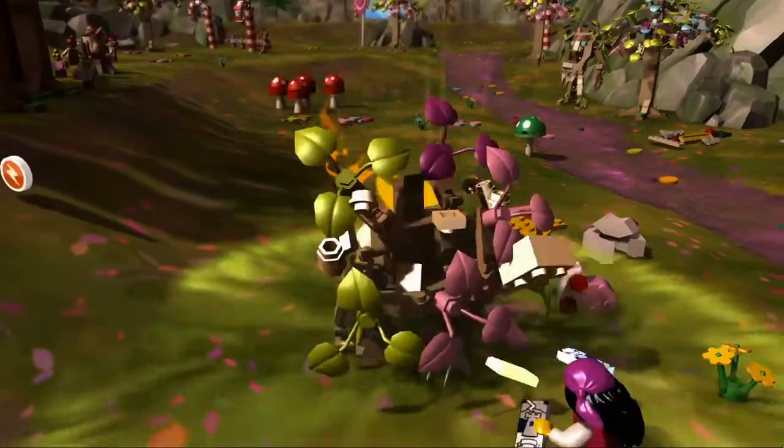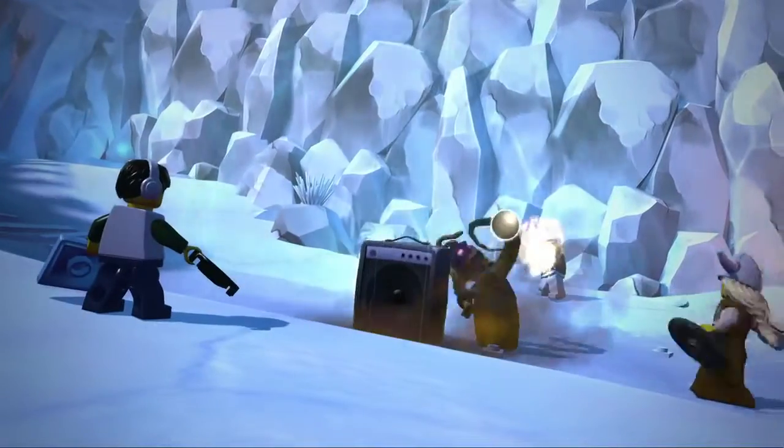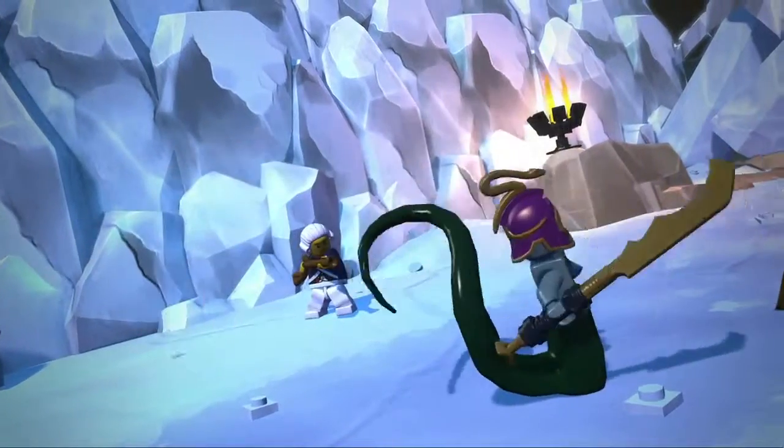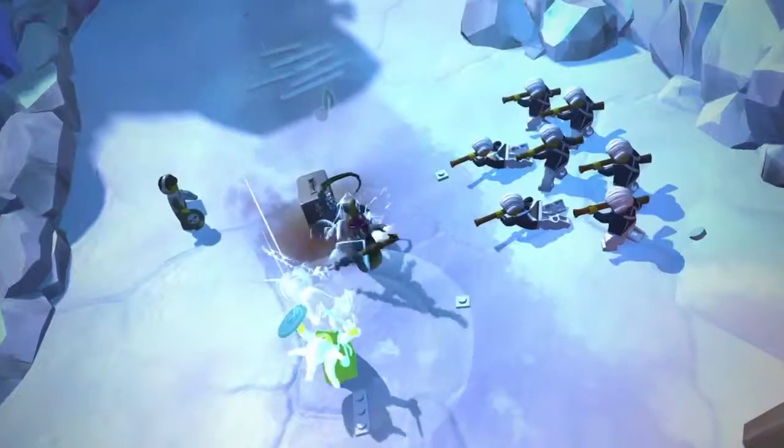Jede Minifigur hat spezielle Fähigkeiten, die sie im Spiel total einzigartig machen. Der DJ gibt zum Beispiel nicht nur bei seinen Beats an. Der Revolutionär ruft seine Kameraden zu Hilfe. Und die tapfere Wikingerin beschwört eine gespenstische Walküre, die mächtige Kampflieder singt.